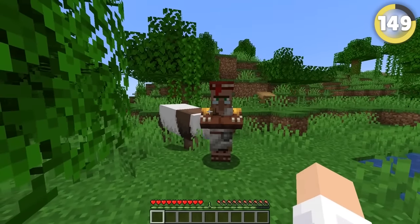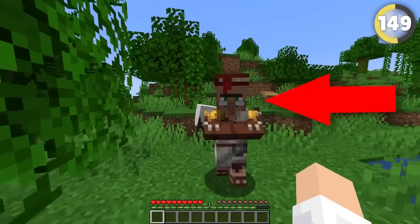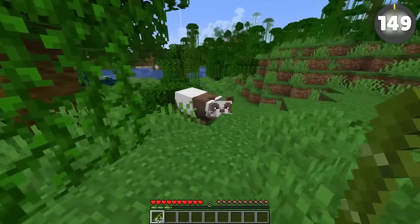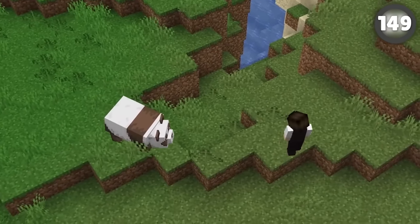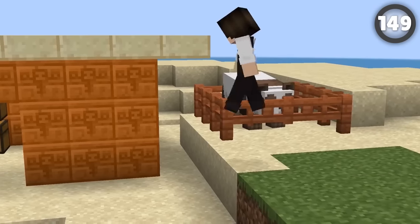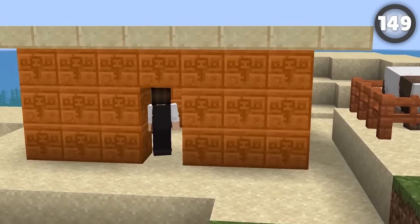Use subterfuge to get into your friend's base. If your friend is in need of a certain mob — like a particular villager or the ultra-rare brown panda — get one for yourself and offer to bring it to their base. Lead it over, get access to the base, and once inside steal as many items as you can. Fair payment for such a rare panda.